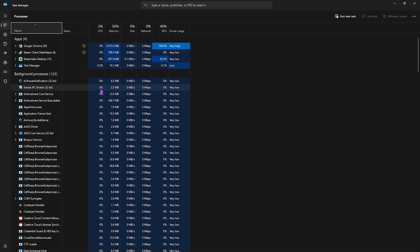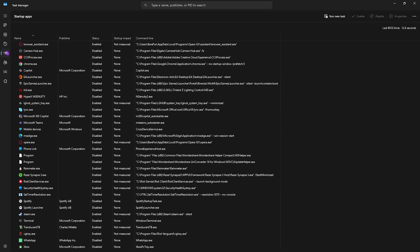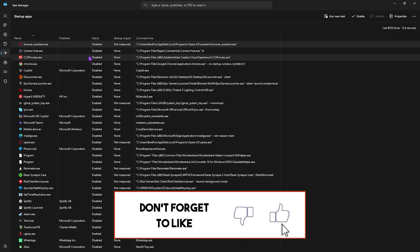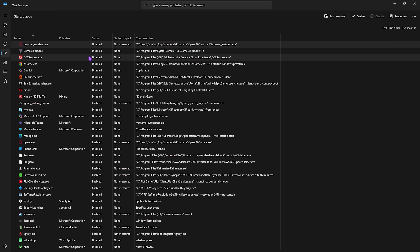Next step is removing unwanted startup applications — this is really essential. Open Task Manager and click on the Startup Apps tab. Start disabling all unnecessary startup applications that you don't need on boot. This will reduce the number of background applications running after boot and also help reduce your boot time.